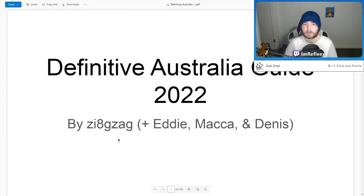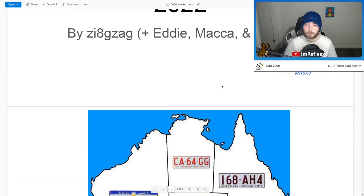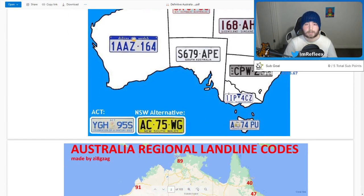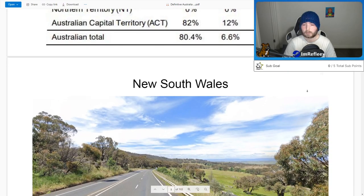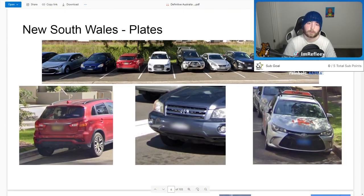There are also a lot of different guides that GeoGuessr pros have made — this one's by Zigzag with Eddie, Maka, and Dennis about Australia. You want to take some time to study these guides and make cheat sheets, especially if you see landline numbers around the place, as being able to guess the correct state for those is very important. They also cover things like license plates — NSW is pretty common to see yellow plates, for example. A big thing I'd say is don't let all your GeoGuessr knowledge just be remembered; make notes and cheat sheets so you can go back and revise later.